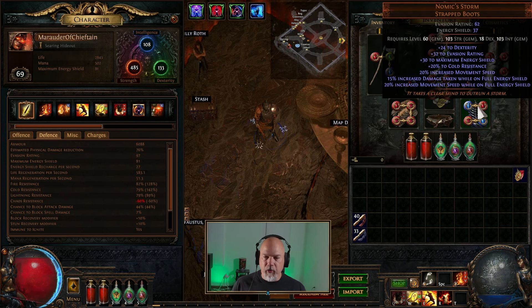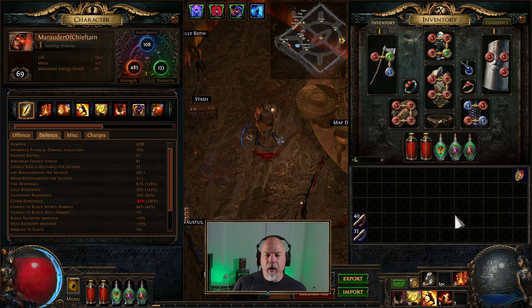I also picked up some Nomex Storms. These things have 20% increased movement speed. I don't really care about anything else on here — I just kept these on for the Dexterity and the increased movement speed. The Cold Res was nice, but the rest of it was kind of unimportant. Basically I needed this for the movement speed to blast through the campaign. The rest of the gear is not that great.